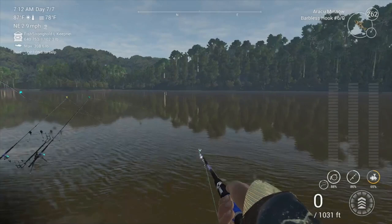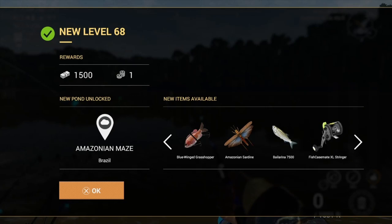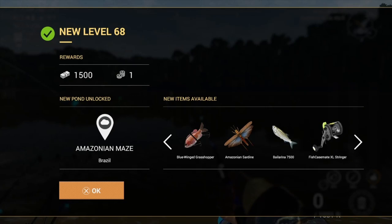So here we go - 18,000 XP there for another unique. And that hooks us up - there's our new level: level 68! So we can now go into Amazonia Maze Brazil, as you can see there, and there's all the new stuff that we've unlocked. This was the grind - I hope you guys did enjoy it.